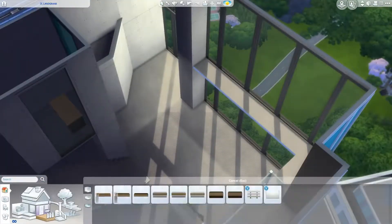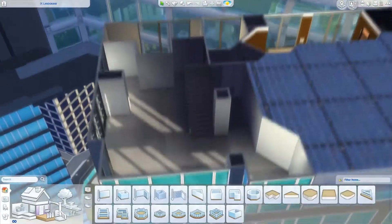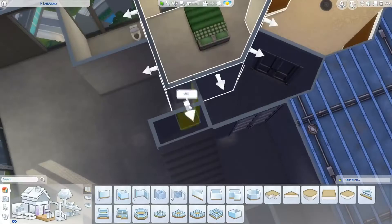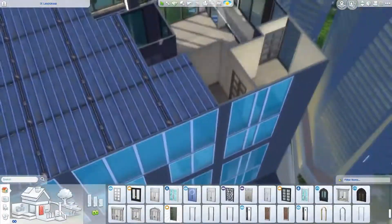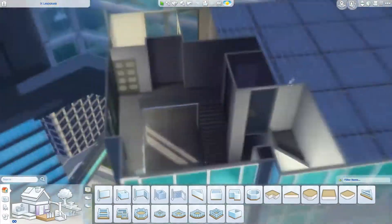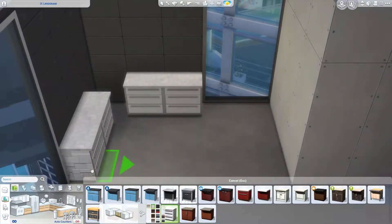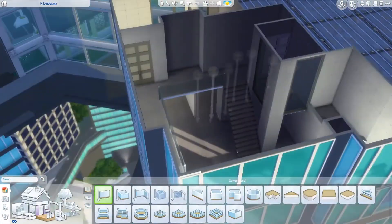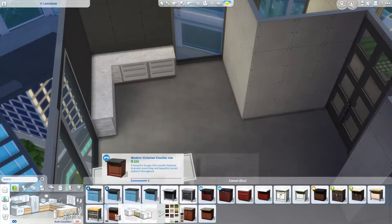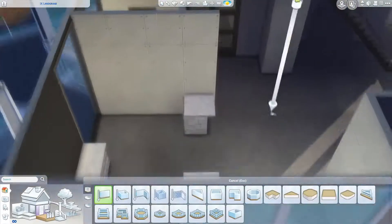I had actually been meaning to do a modern pastel apartment for a while. I didn't just do yellow, though, because I didn't think there were enough modern objects to really pull that off. A couple months before I was requested to do this, I attempted it twice but kept not getting the layout right. I built them both halfway and never used either of them, so I just scrapped the idea. Sorry if you can hear the siren in the background.